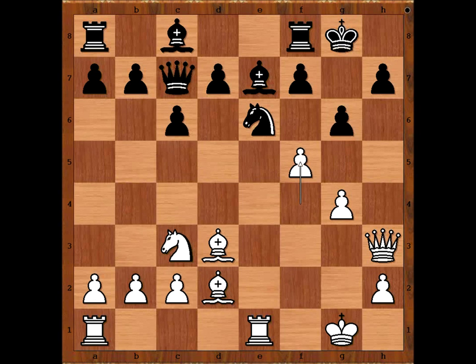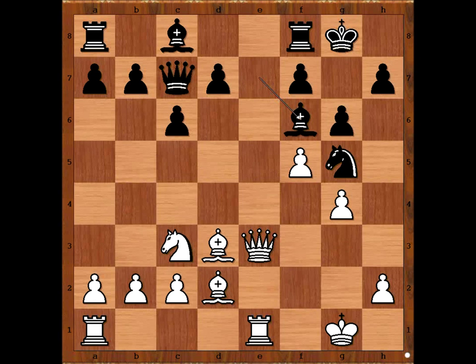F5, attacking the Knight. Knight to G5, attacking the Queen. Queen to E3, attacking the Knight — just kidding. Bishop to F6. Why Bishop to F6? What is the purpose of this move?